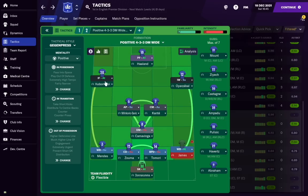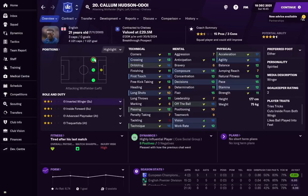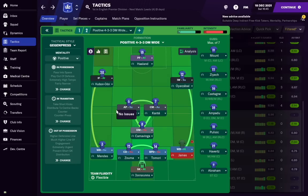In attack with our 4-3-3, we have two wingers and a striker — and as expected, one backup for each. Tammy Abraham rotates with Haaland at striker, Hudson-Odoi has Christian Pulisic as his backup, and Ziyech backs up the other wing. Versatility helps again here — Mason Mount and Kai Havertz can both play on the wing, so we do have extra cover. The ideal is a player like Hudson-Odoi who can play all three positions across the front three and provide real flexibility no matter where he plays.